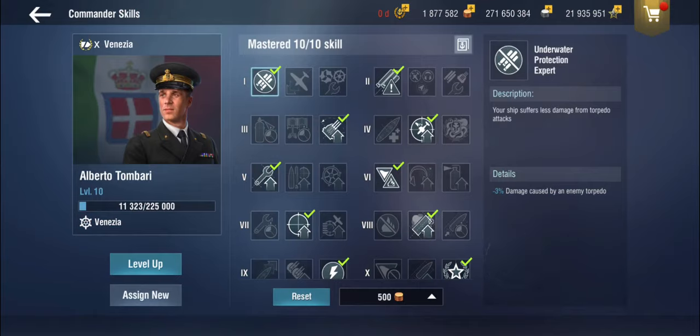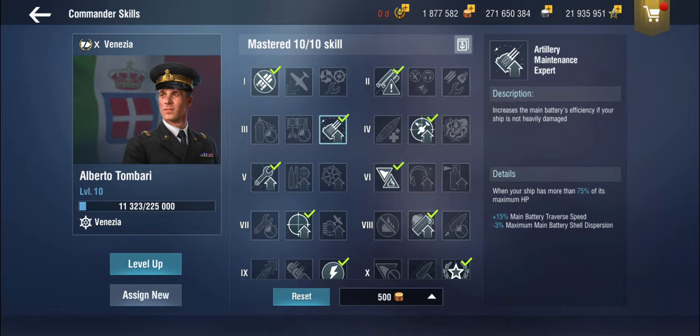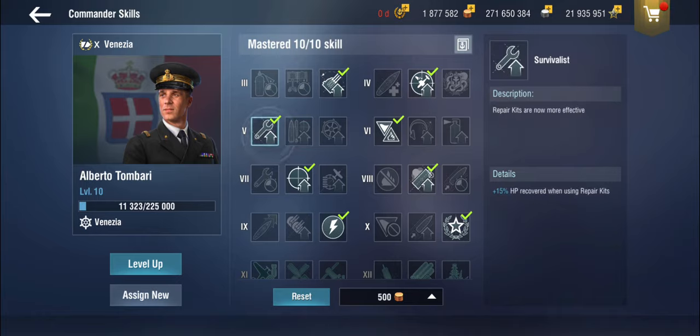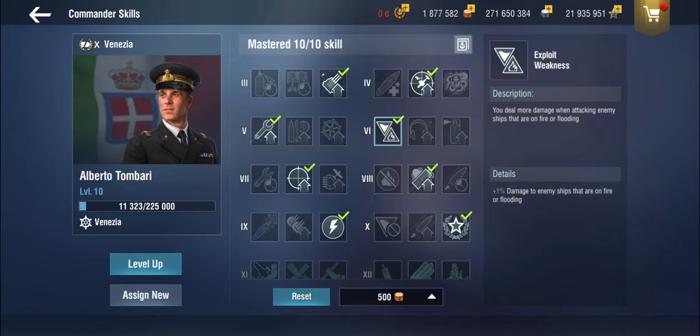It's a tier 10 ship so I put a level 10 commander in. Underwater protection — yes. Torpedo alert — yes. You don't necessarily need additional defensive AA, but the Air Defense Expert I would thoroughly recommend. Definitely the Artillery Maintenance Expert as well for a bit of additional precision. You don't really need an additional Precise Aim since you already have four of them. We can use Survivalist. I have Exploit Weakness here — you could take Generalist, it doesn't really make a difference. Exploit Weakness because it's tier 10 and a lot of things tend to be on fire, and you do a little bit more damage.